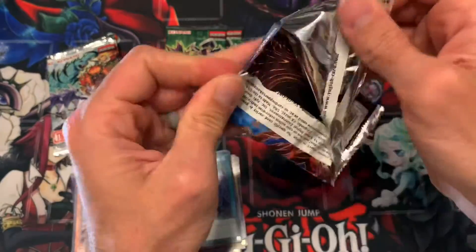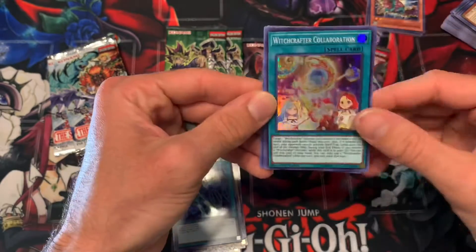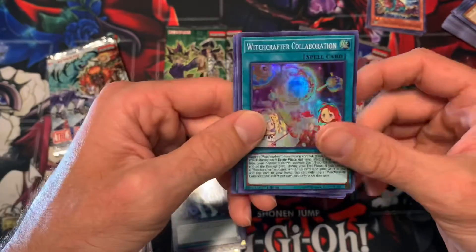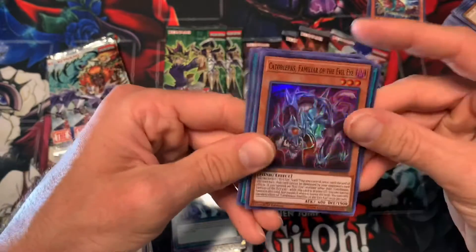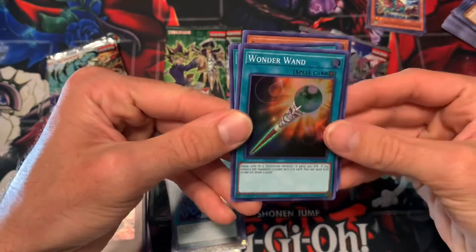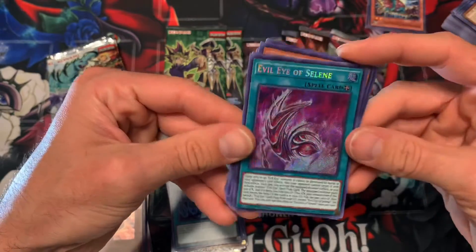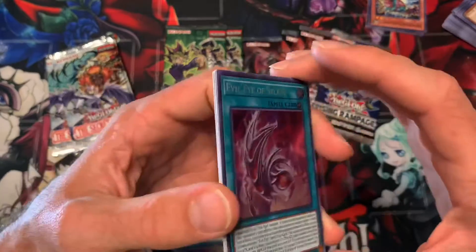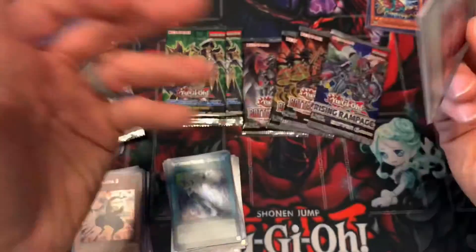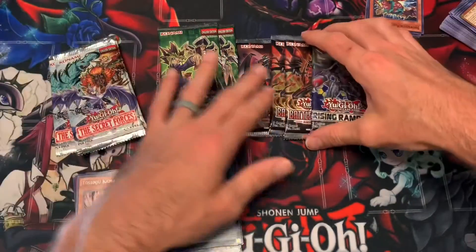Infinity Chasers - I really like this set. Witchcrafters and Evil Eyes - I've built both of those decks and I'm trying to finish Infinitrack, but there's two cards in that deck that are extremely expensive still. Wonder Wand, Tanhauser Gate, and Evil Eye of Selene. I've still never pulled Cerziel - I actually have to buy Cerziel off TCGplayer. He's like 15 bucks a pop, so that's going to be 45 or 50 dollars.